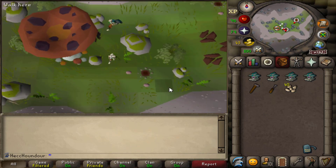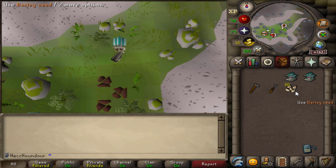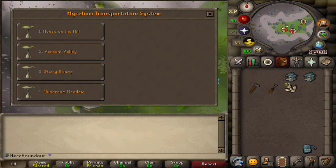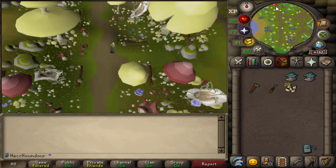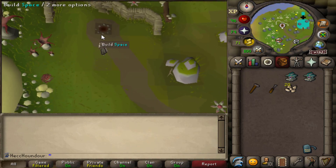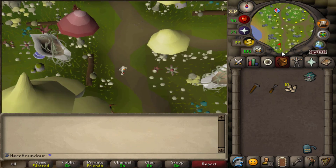Once you're here, set your birdhouses up and fill them with seeds. Click the mush tree to unlock it. Here's how to get to the mushroom meadow. Unlock the mush tree and set up your birdhouse in the northern spot. You'll have to run further south to get the last birdhouse. Now you just do something else for 50 minutes until your birdhouses are done.